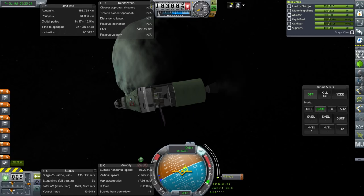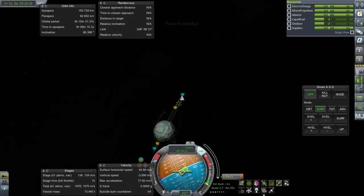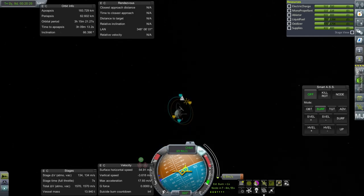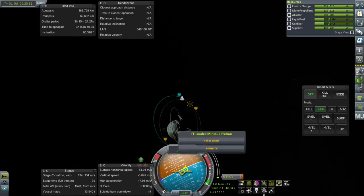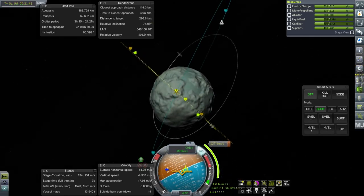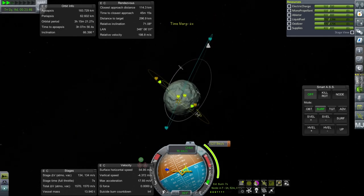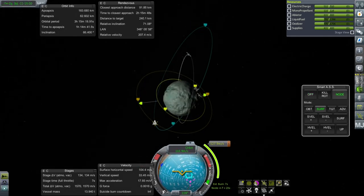Okay, where is our target? I forgot the whole inclination thing because I was talking too much. We're in a really bad place, but the burn window's been missed and we've got a lot of fuel so it's alright. We'll do this correction first, and that'll allow us to ditch the Poodle stage.